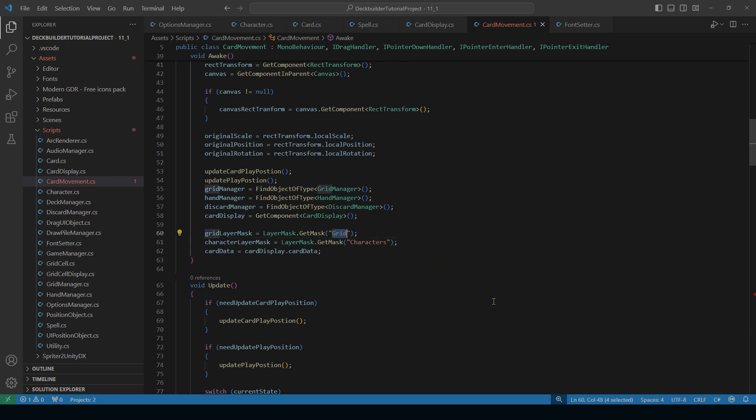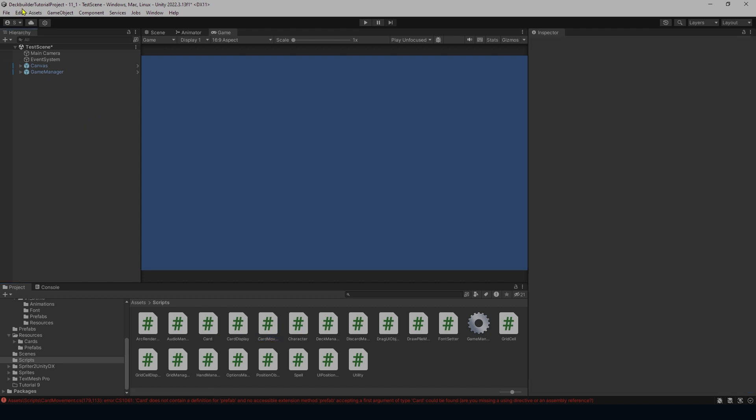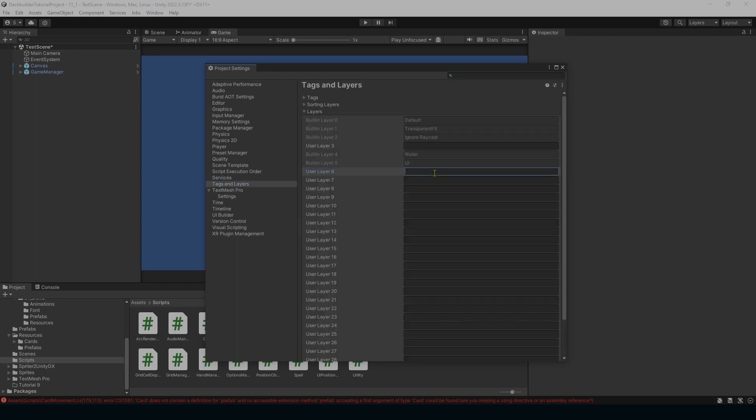We're setting up layer masks but don't have those layers yet. Save the script, go to Edit > Project Settings > Tags and Layers. Under Layers, add User Layer 6: 'Grid' and User Layer 7: 'Characters'. Then go into the grid cell prefab and change its layer to Grid — change for all objects.